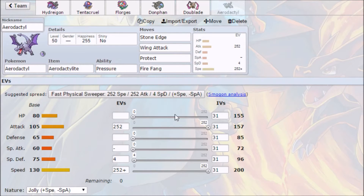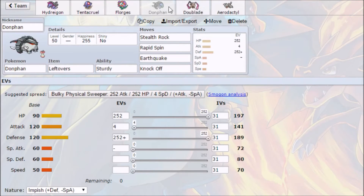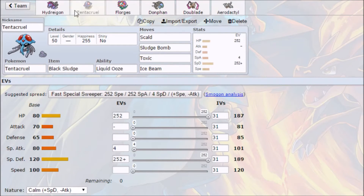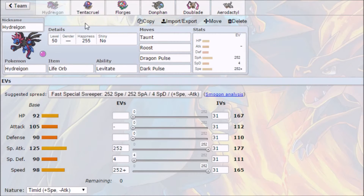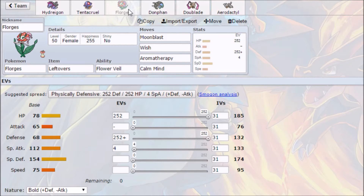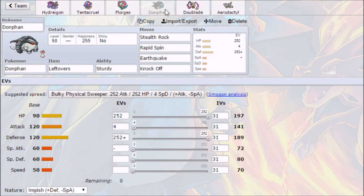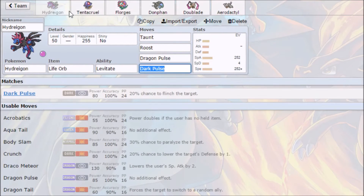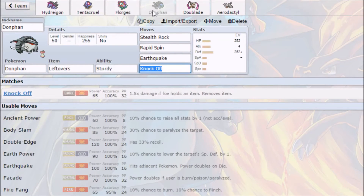So in this team now we've got three physical attackers — Donphan, Doublade, and Aerodactyl — and three things that are over 95 speed, which is really nice. We've got a medic slash setup sweeper in Florges, another setup sweeper in Doublade, Stealth Rock and Rapid Spin and Knock Off utility in Donphan, and pretty good type coverage across the whole team. The only thing we don't have is Thunder Wave.